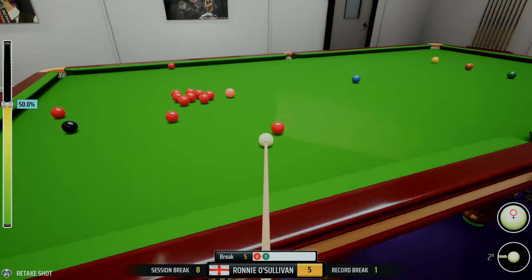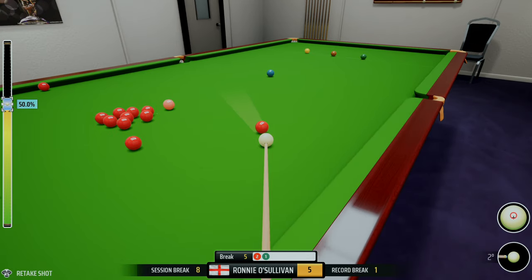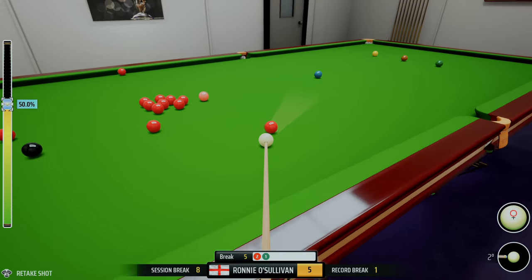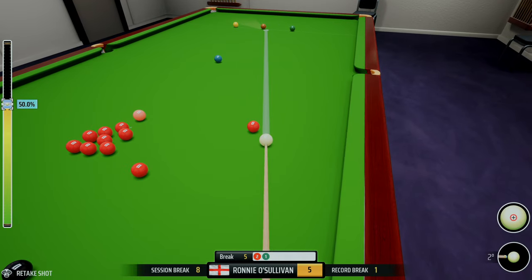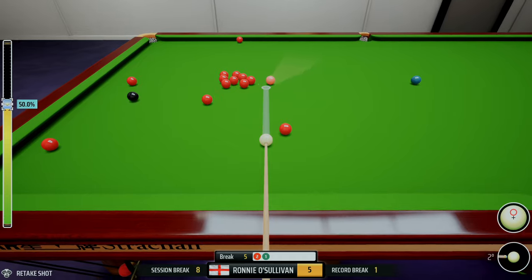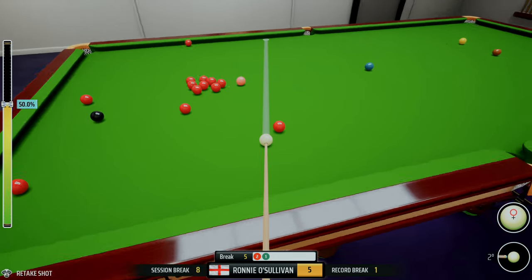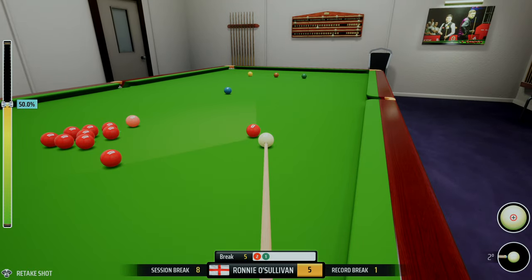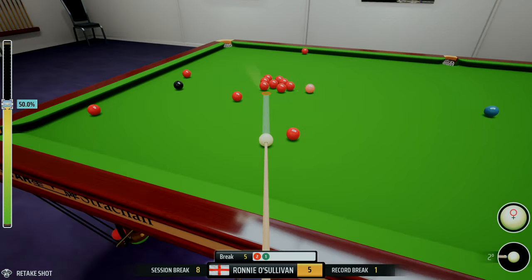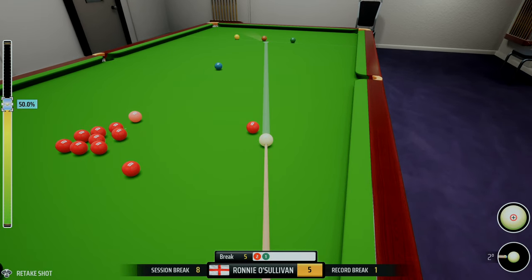That's exactly what we didn't want to do. If I'd played that firmer it would have hit it in the face and we'd be playing the blue. The issue I have now is that I've got either a very very tough brown to continue the break or a tough pink. If I was playing in a Discord match, depending on who I was playing against, I think I would go brown.